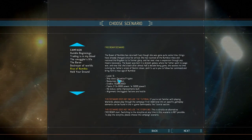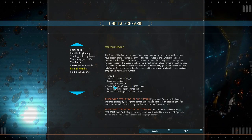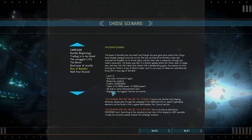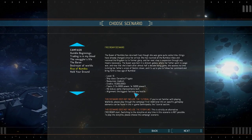We start at level 15 with a Corvette or Frigate — I believe it's Corvette or Frigate, or maybe both. Resources: we start with medium, 12 million, and we start with two fleets — one of 6k, one of 15k. HQ stays, some improvements are already built. Alignment: the biggest factions are hostile.